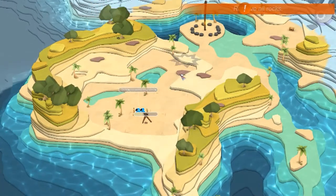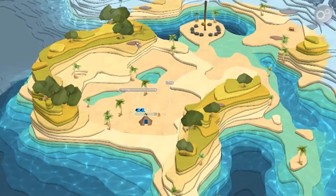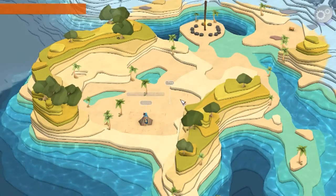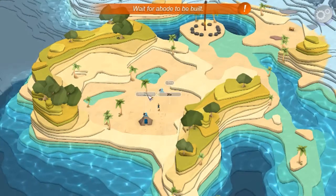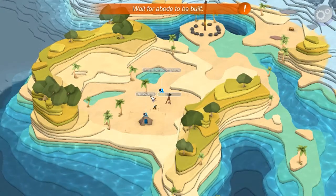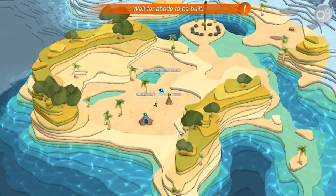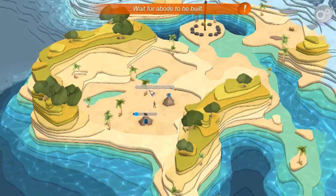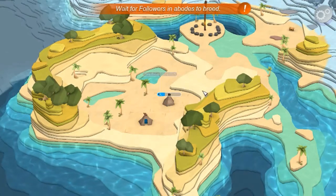So yeah, I've seen all this before anyway, because I basically did this with the old version. Hopefully we'll get to see newer boats if possible. Click to send the builder out. And as you can see there, you've got new indicators there, which basically tell you what's going on. We'll just wait for the builder to finish constructing the abode. A follower now lives in a boat. Wait for a boat to be built — which it has been. And then wait for a follower in a boat to breed.